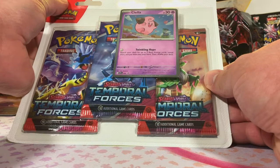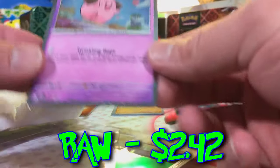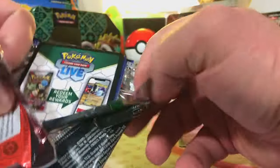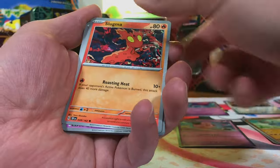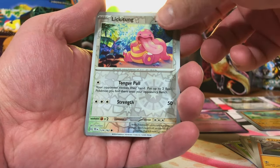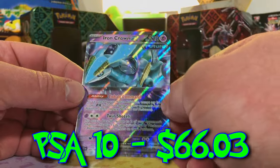We're going to start off with our three-pack blisters. We got our three packs of Temporal Forces, a code card, and our Cleffa holo — what a cute card. I'm going in pretty blind; the only cards I know of in here are the three legendary dogs. Oh, that's a nice Iron Valiant — that's one of our reverses. And a Lickitung. We start off with a hit: an EX card. Iron Crown EX. I like the artwork, I like the look of that Pokémon.